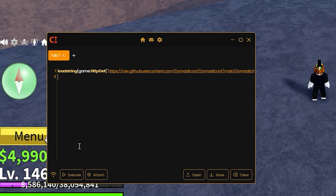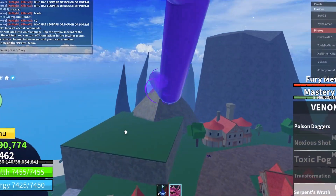Click Attach and Execute. And just like that, now I can auto-farm on my favorite game BloxFruits.